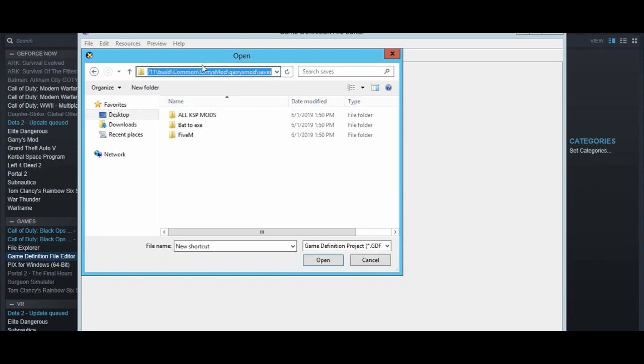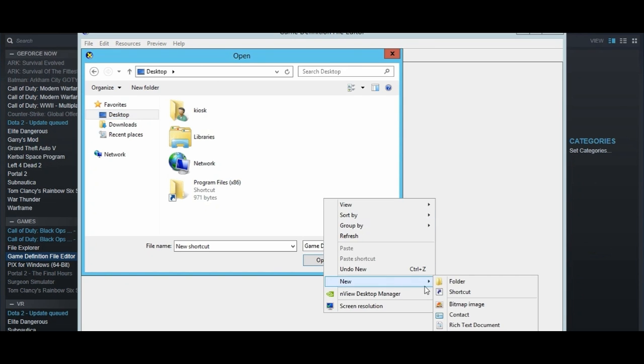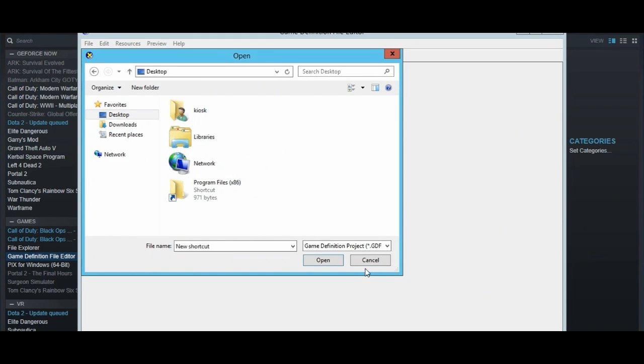Control C that path. Then go back to the Desktop — again, this is the only place you can right-click. Right-click, go to Shortcut, then Control V, then backslash, then type: Firefox Space Installer dot exe. Then click Next, Finish, and then click Cancel.